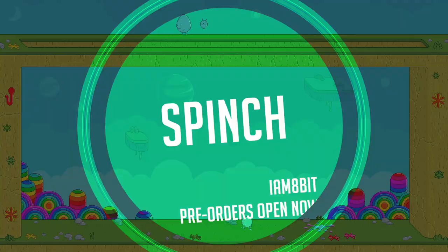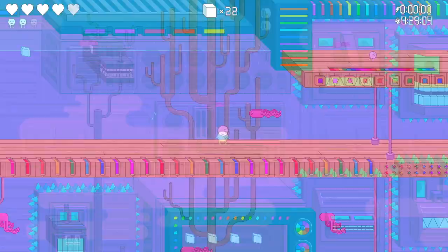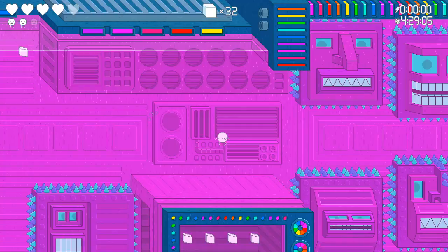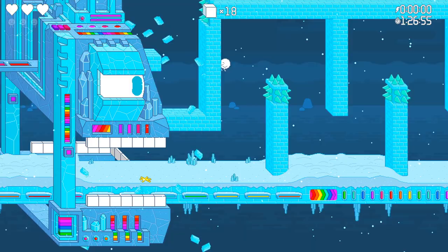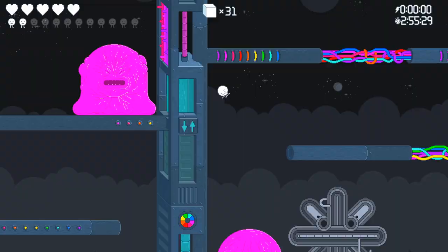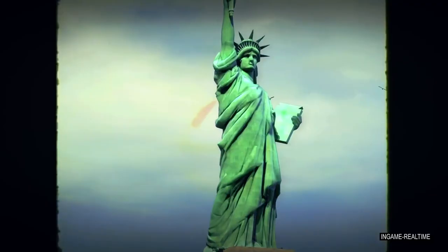Spinch — or as I keep seeing it, 'spinach' — is getting a physical release from I Am 8-Bit. This is a game that's definitely up their street; they like a bit of weirdness. This is supposedly really good. It says this is an I Am 8-Bit exclusive cover edition, so I wouldn't be surprised to see a retail release elsewhere. The game is labeled as a psychedelic platformer. Our executive producer Boombox has chosen it as their pick of the week, and I Am 8-Bit also have a vinyl soundtrack you can pre-order now.